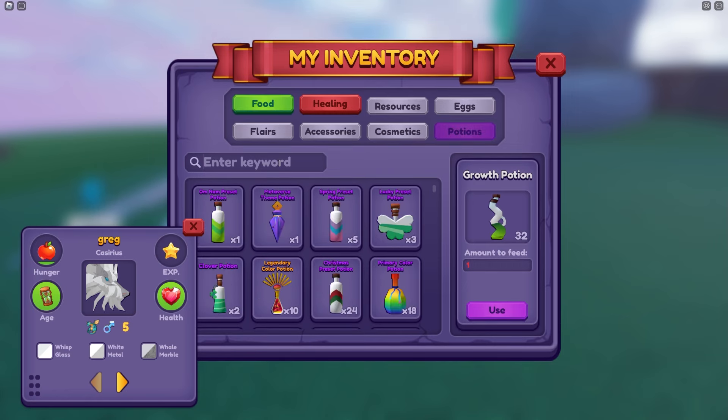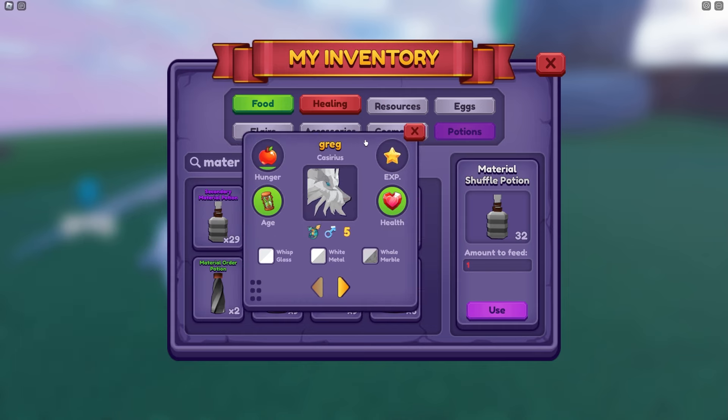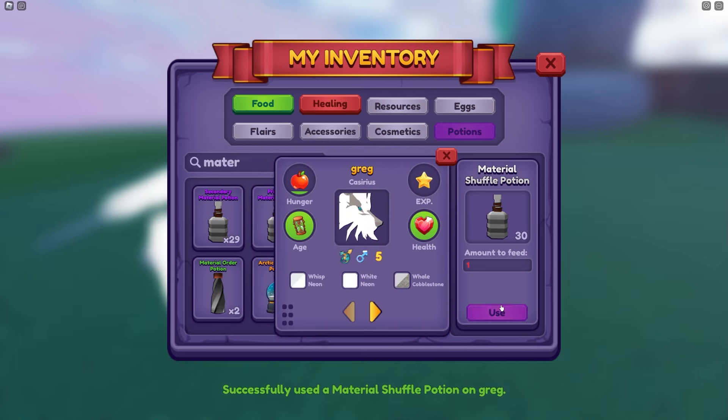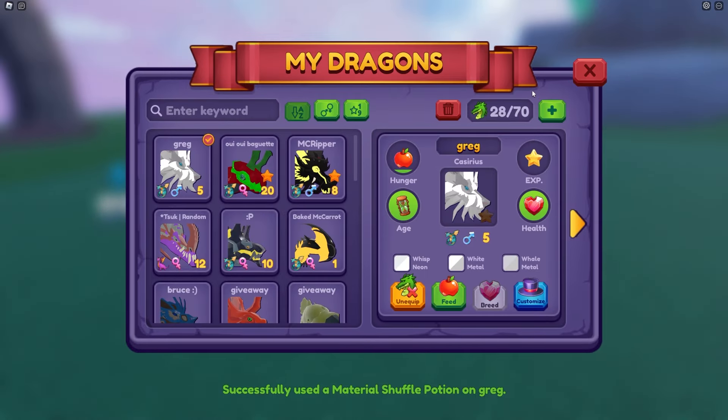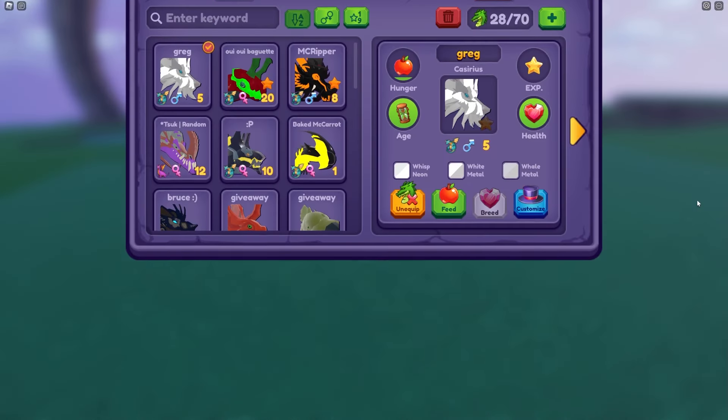We're gonna change the colors around, but before we do that we need to change the material. So I've got 32 material shuffle potions, and this might take a while because we need some good materials. We've got 2 out of 3 neon - that is quite surprising, but we don't want that. We've got neon, metal, and metal. That's actually pretty good. I think this is a good spot to actually place the legendary color too, so that works out completely fine.